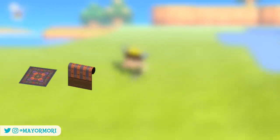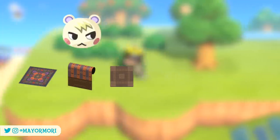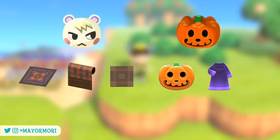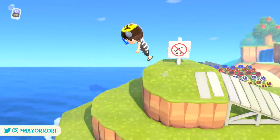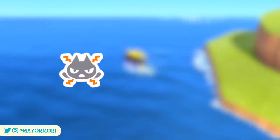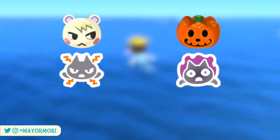The spooky rug, wall, and flooring are obtained from villagers, and you can also get Jack's head and Jack's robe from Jack himself. Jack's items can be worn to trick villagers into giving you their candy, which is pretty cool. You can also learn two additional reactions over Halloween — the scare reaction and the haunt reaction — which are learned by giving villagers or Jack candy respectively.